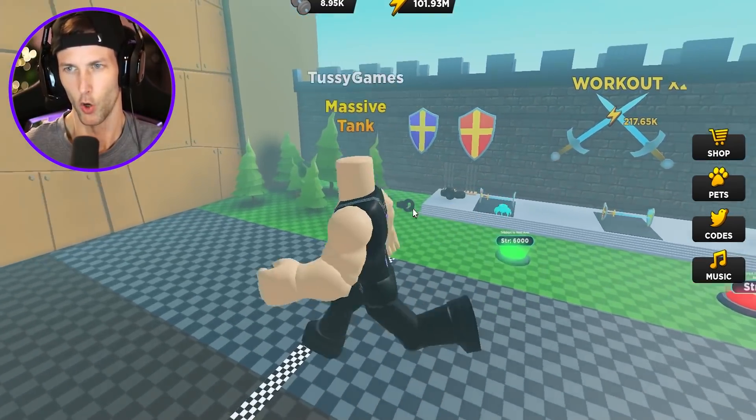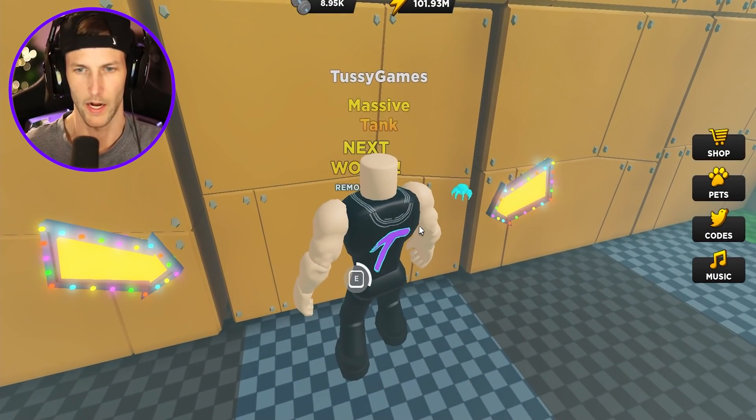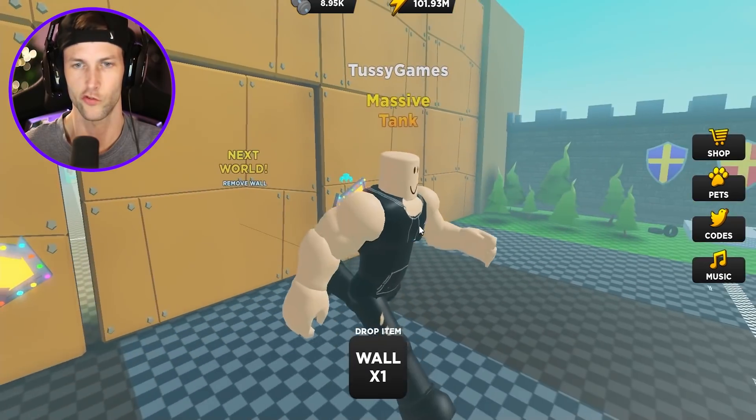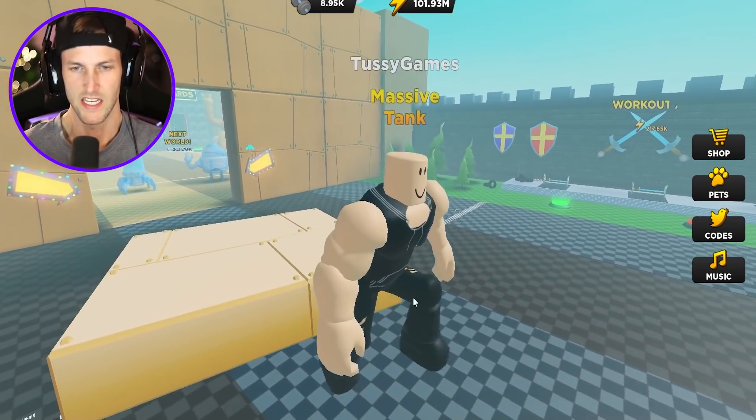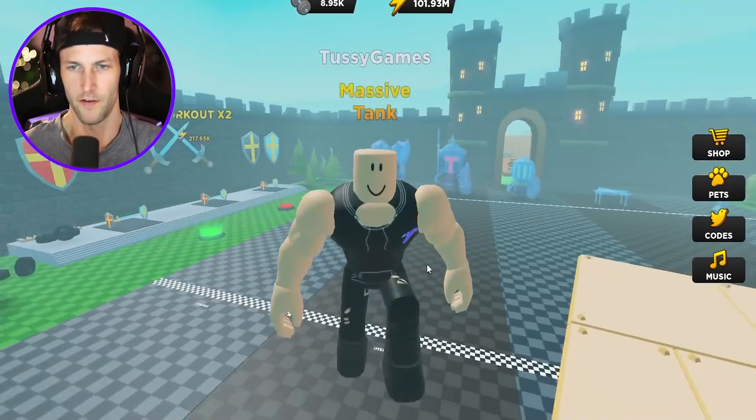You know what? I actually can open up this one as well. Look at this wall — can I remove this wall? It says 6,000 strength to get this down. Yes, we pulled it down. Very nice.